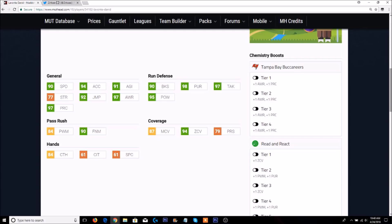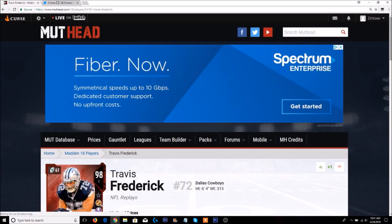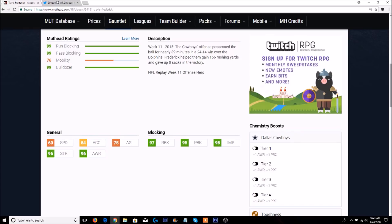Then we have Travis Frederick — let's check if he's up on MUT.Head as well. He actually is — 98 overall Travis the goat Frederick. His stats: 97 run block, 95 pass block, 98 impact blocking, 96 strength, 96 awareness, 60 speed, and 84 acceleration. Definitely a pretty decent card.